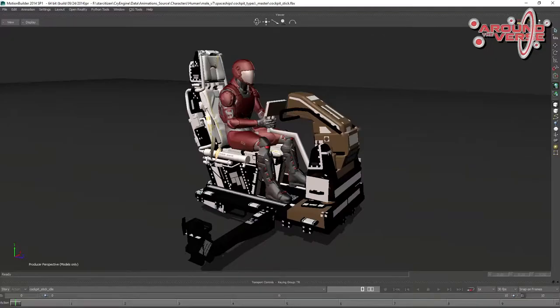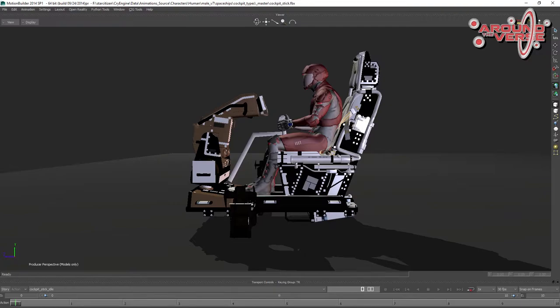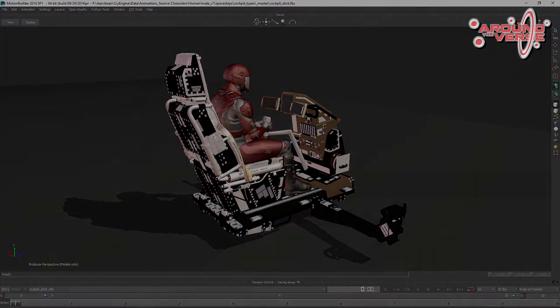The ship animation team has been pretty busy. They have finished major animation tests for the Cutlass Black, and they implemented a new cockpit template called the stick template, which positions the player in a pose like that of a helicopter pilot. I can see that being used for the Redeemer as well.